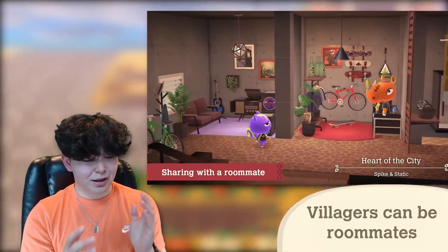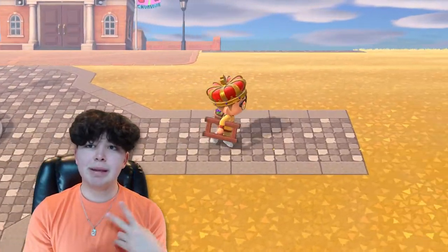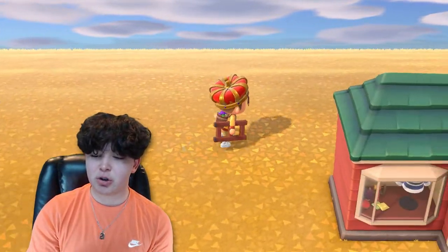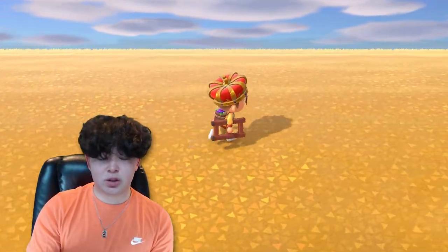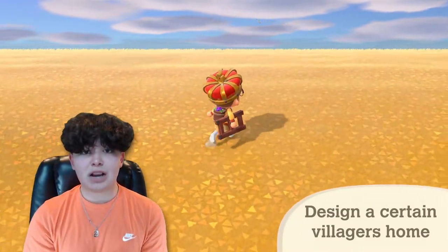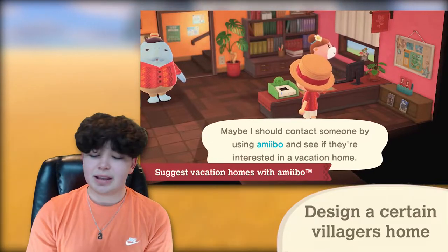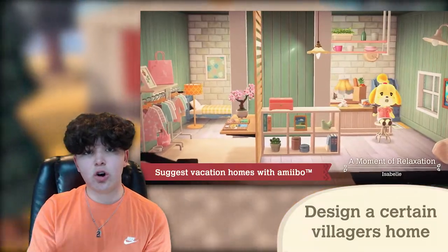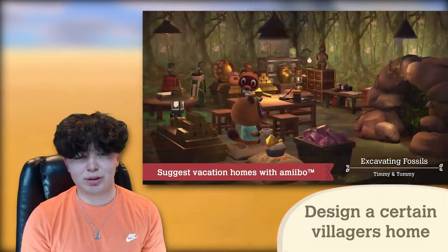You can bring those decorating tools back home and use them in your house and villagers' houses — great stuff. But you do need the DLC to bring them back to your island. Villagers can also live together as roommates; you can get two villagers together, and we have to wait to see if more is possible. If you want to design a specific villager's home, you can use the amiibo phone in the academy, scan an amiibo card, and decorate their home.